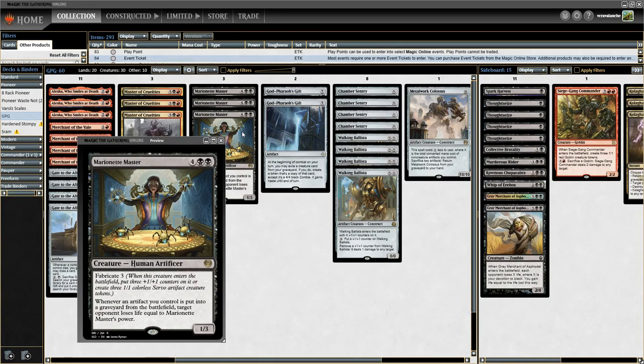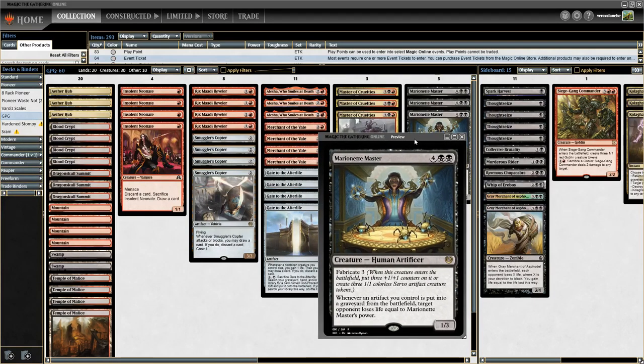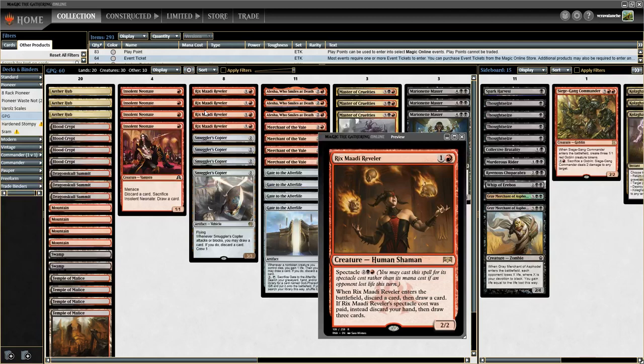I'm sure the deck wants to go one of the two routes — I'm pretty sure it doesn't want to go both — but this is a thought experiment. It's not trying to be the most competitive deck right off the bat; it's going to see what cards work and what we need to add. I'm going to run 20 lands. We're running Insolent Neonate, which works very well with Gate to the Afterlife: discard a card and sacrifice Insolent Neonate to draw a card. You can throw your Marionette Masters and Masters of Cruelties in the graveyard while digging for God Pharaoh's Gift — or put God Pharaoh's Gift itself in the graveyard if you draw it.